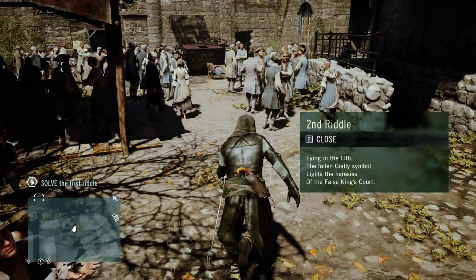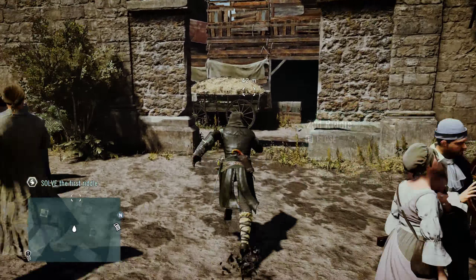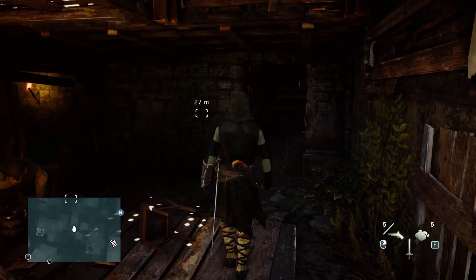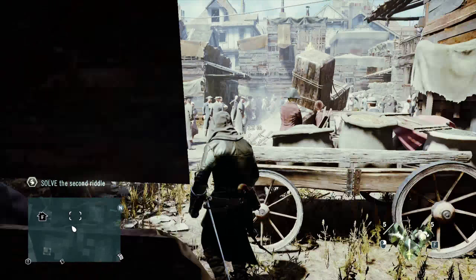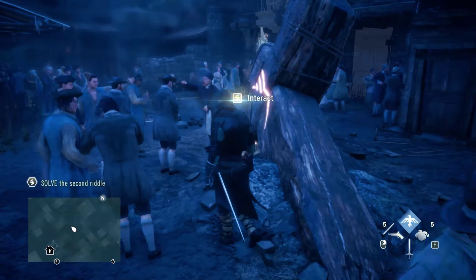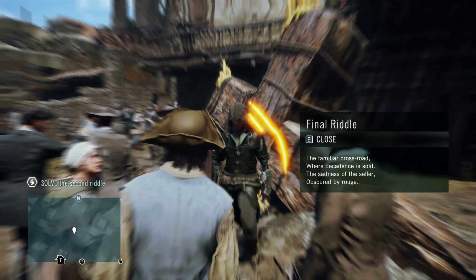In this run-down, dilapidated area there's a toppled cross — a large cross sitting on its side — right at the heart of the area, right by that landmark marker. Make sure, if you're having problems spotting some of these, that you switch your map filter to Selective, so that those landmark markers are coming across clearly.